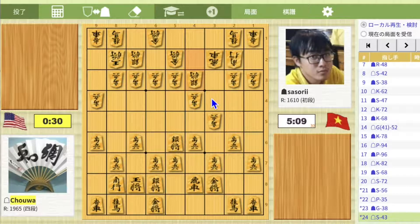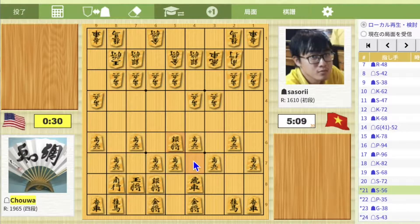Because in the main line, white doesn't have to move Pawn to 3-5, whereas in this variation, white actually has to move Pawn to 3-5. In other words, when black moves Silver to 5-6, black actually wants white to move Pawn to 3-5. That's why on move 21, Go to 3-8 was not the best move.